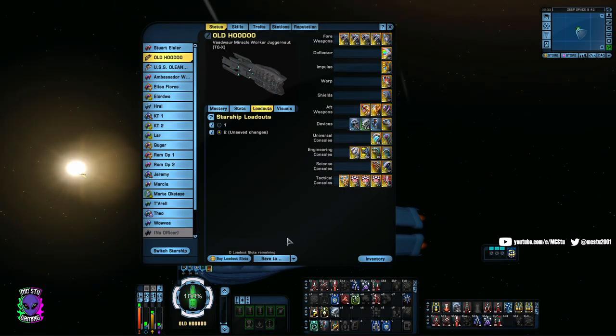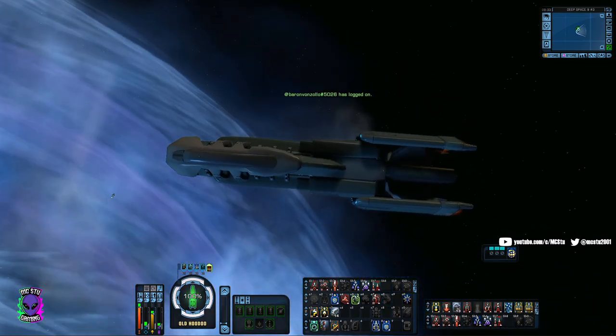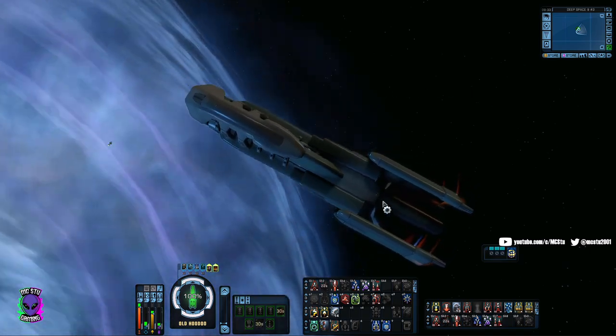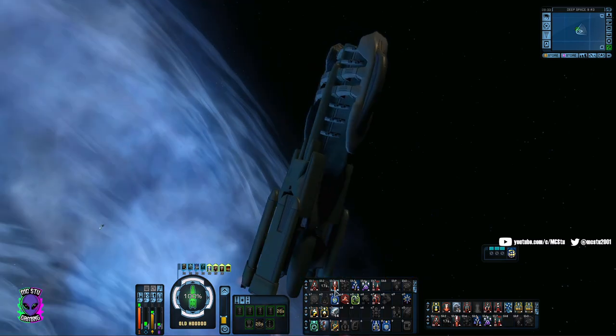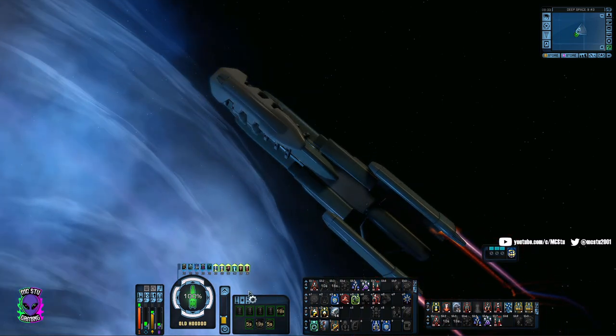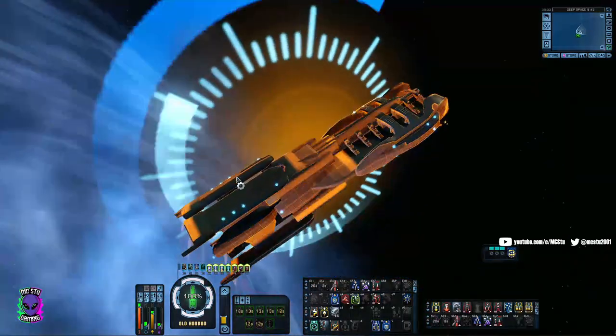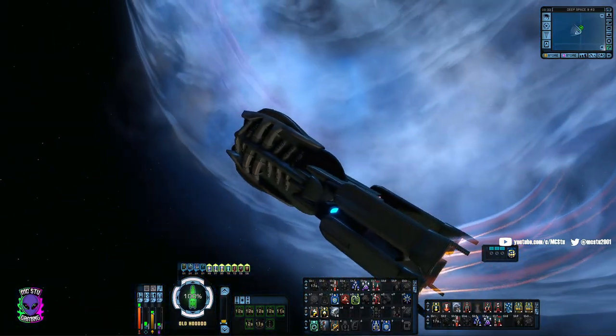I generally use the Competitive Engines not so much for getting from A to B, but if I'm in a position waiting a few seconds for a cooldown, I might pop one of my firing modes to get a little forward boost as a stopgap, then refresh Evasive Maneuvers with Emergency Power to Engines. For turning the ship — if I click one, it speeds up and turns quite a bit compared to without. The turn rate becomes much, much better when you activate that firing mode.